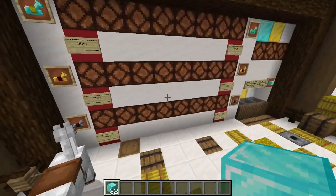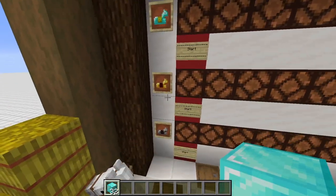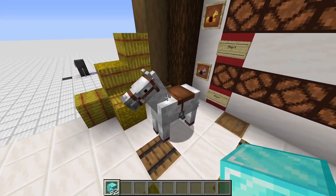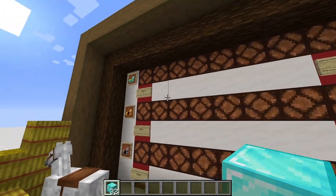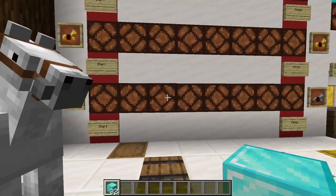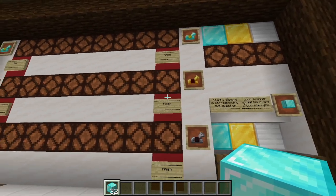As you may have seen in the preview, we have here three rows of horses. We have the diamond horse, the golden horse, and the iron horse. This horse is just for decoration purposes. We have a start line and a finish line, and a total of eight lamps to cover. So the horse has to race eight blocks in order to win.